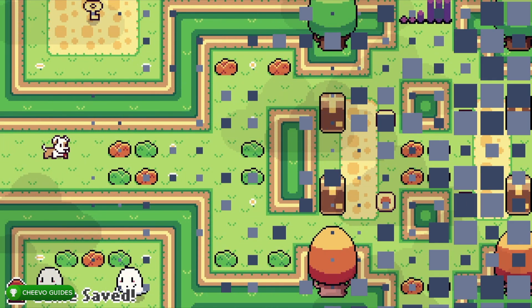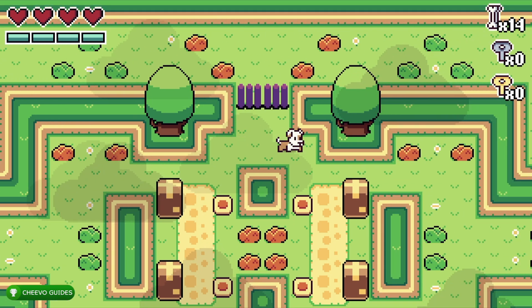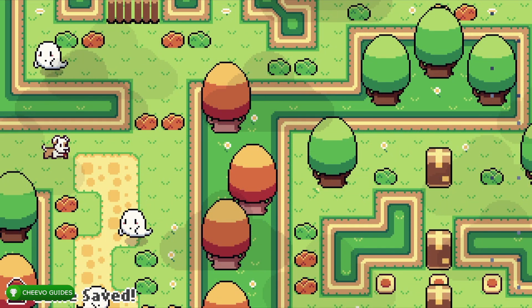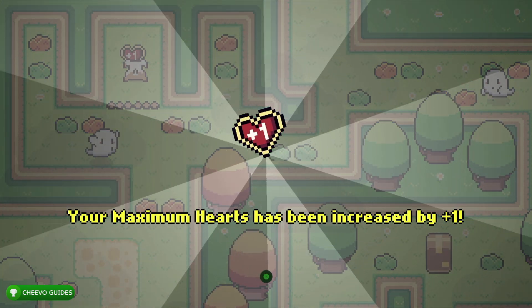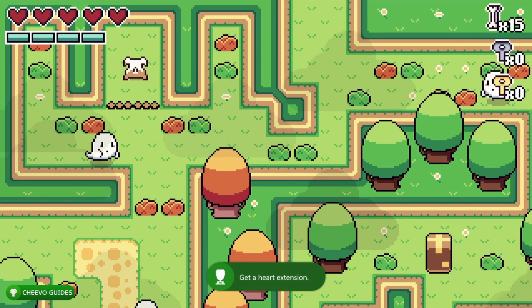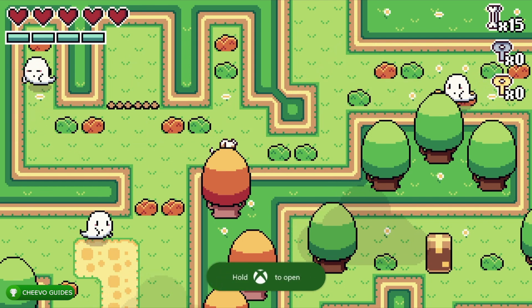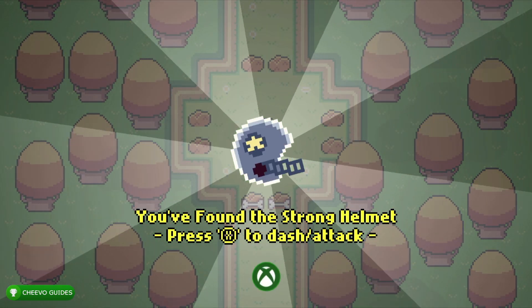Now we want to ignore the ghost enemies for now and head over to the right-hand side. Right now we cannot defeat any enemies — we do not have any power-ups. Once you get into the next room, keep heading right, skipping all of the ghosts. There is a maximum heart power-up to increase our health — make sure to pick that up for a 90 gamer score achievement. We're getting a heart extension.